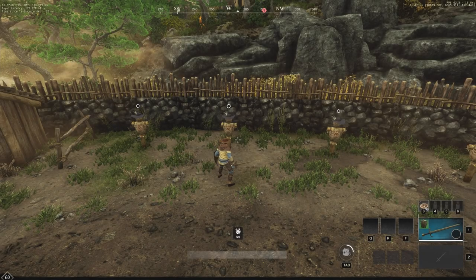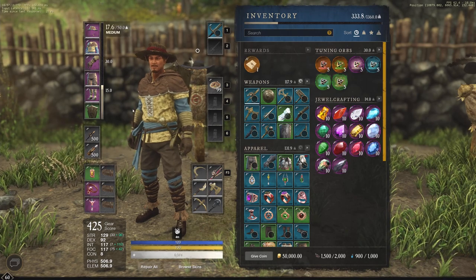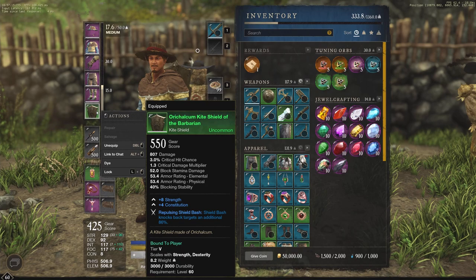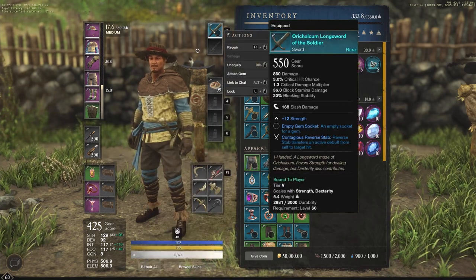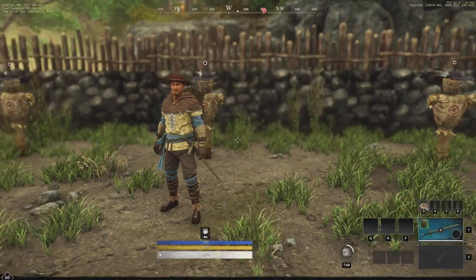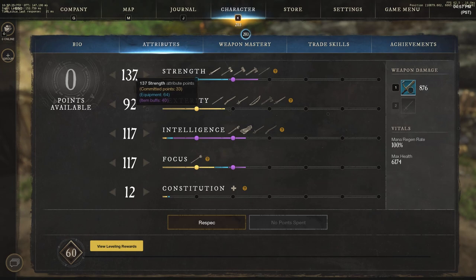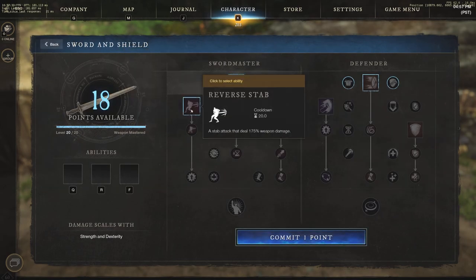Hey everyone, it's your buddy Graphic back with another video. Today we're going to be jumping straight into the sword and shield, going through every single ability. We have the shield here at 550 gear score and the sword also at 550 gear score. Nothing too special on the attributes today — we're rolling with about 137 strength, balanced for testing purposes. If we go to the weapon mastery, this is where we'll be selecting all of the sword and shield abilities.